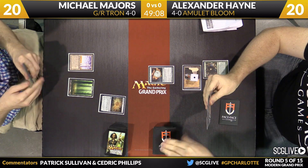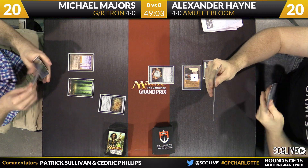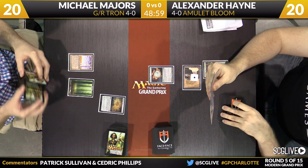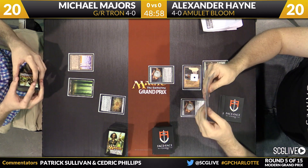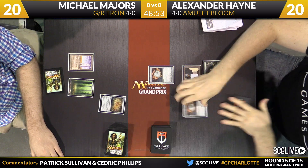We've got ourselves an Ancient Stirrings here for Mr. Hayne. Both Hayne and McLaren here this weekend, by the way — both of them 4-0 so far at Grand Prix Charlotte. And if you know McLaren, you have to assume a Jeskai strategy for Hayne. He's had some success with this strategy — he top-rated Grand Prix Vancouver with Amulet Bloom a little bit earlier.